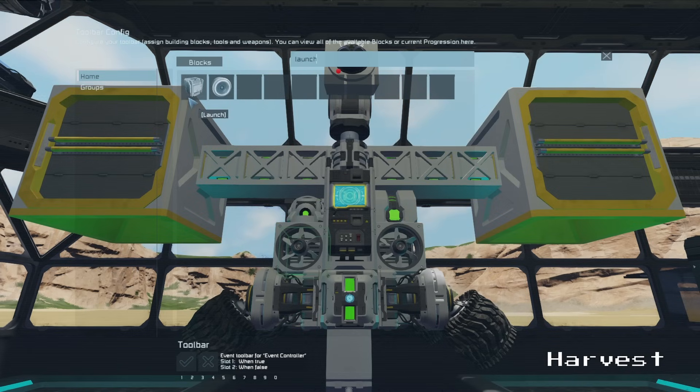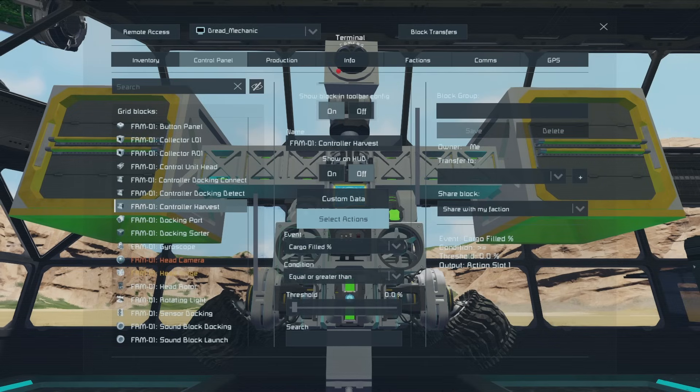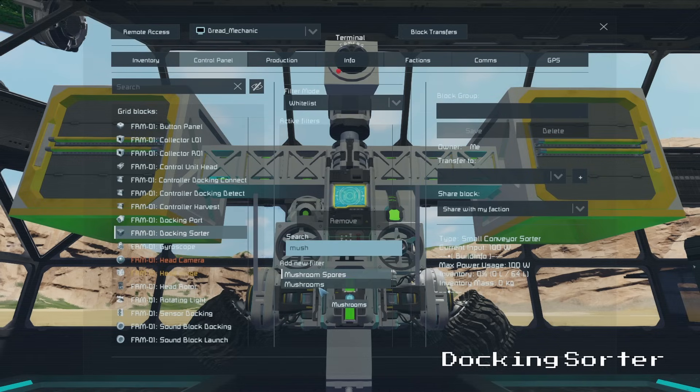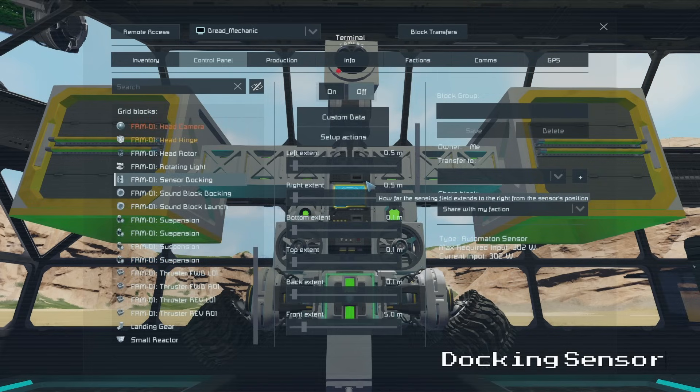Finally on page 4 slot 1 we trigger our launch timer. Next we select our docking sorter, set it to whitelist, turn drain-all on, and select our desired crop from the filter list. Then we set up our docking sensor, which we use to turn the robot's docking controls back on for its return journey. Normally I would use AI waypoints to trigger these actions, but AI blocks can have issues meeting their exact target when used on the ground, so instead we use a sensor to detect the wall at the end of the aisle.